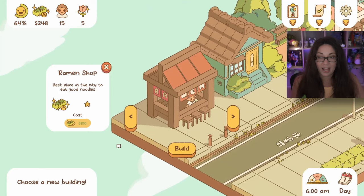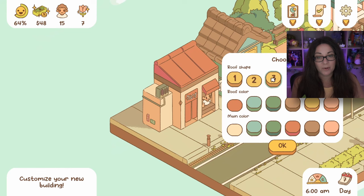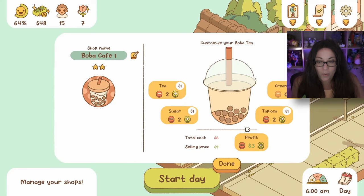Our beautiful boba cafe! Oh, it adds beauty - that is very good. Let's build it with a green roof and pale color, the same design as our ramen shop. Let's put that up to $5 profit - what should I add? More tapioca and some cream. That is expensive - I don't know if they're going to be happy. We'll name the cafe 'Beautiful Boba.' I'm so nervous - please like it!